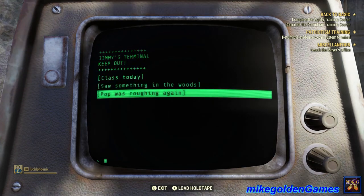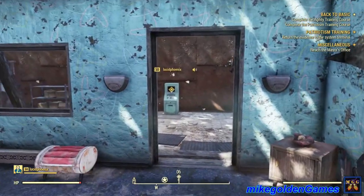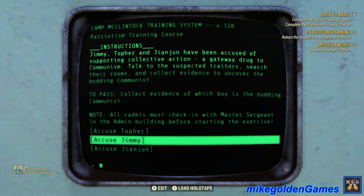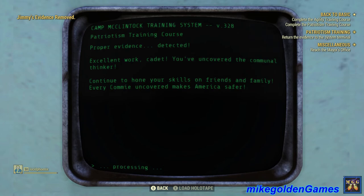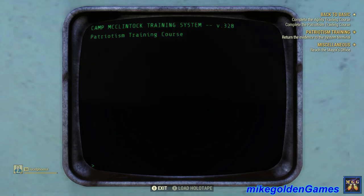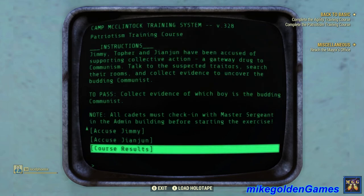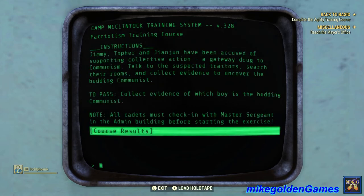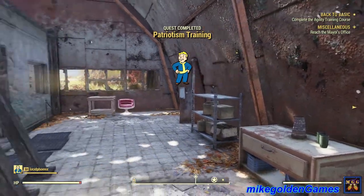This definitely sounds like our suspect. Let's turn it in at the terminal. Jimmy — Jimmy's a communist! Excellent work, cadet. You've put in collectivists and chains faster than a red can cry. You've got just one more course to clear — move out! Excellent work. Now get out there and put those red-sniffing skills to work. Friends, neighbors, family — anyone could be a collectivist waiting to strike. We completed that one. Patriotism training complete.